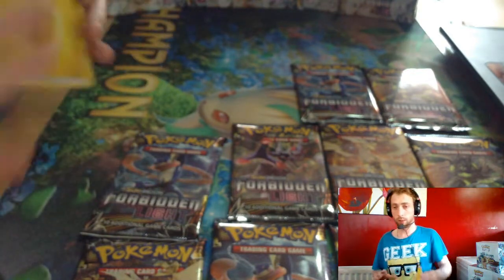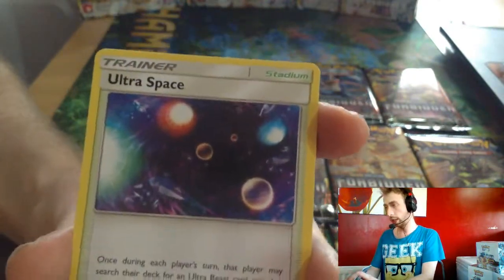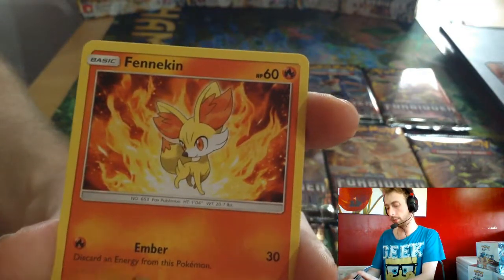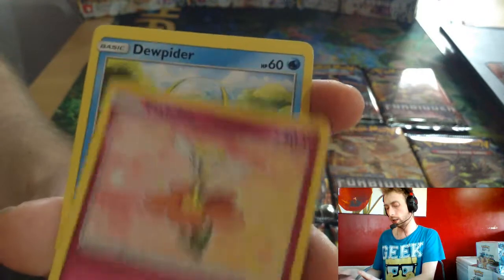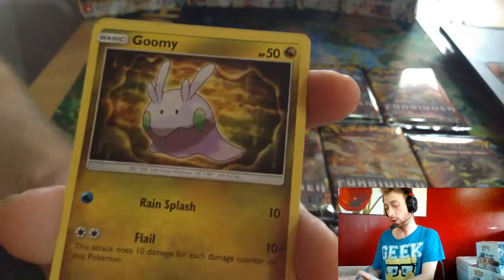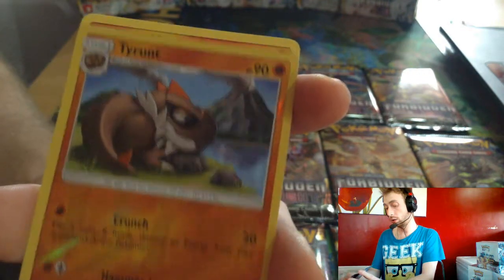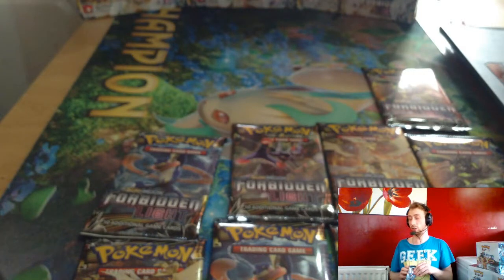And we have Electric Energy, Poipole, Ultra Space, Aquanaught, Fennekin, Espeon, Flabébé, Chupader Gomi, Tyrantrum. Reverse Artwork and Lele Marowa — I don't know how you pronounce that, Tyrantrum.